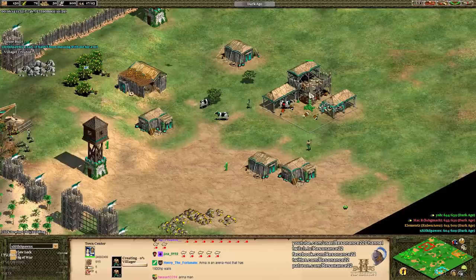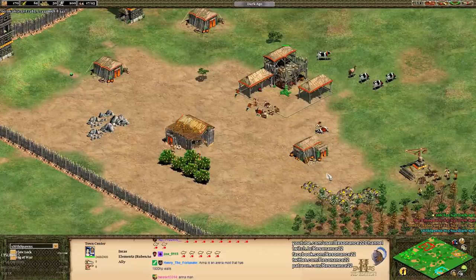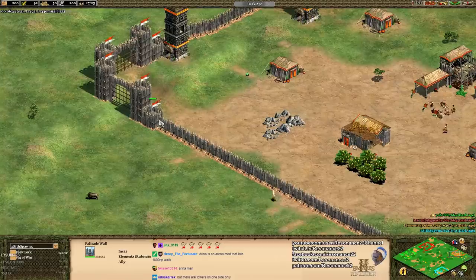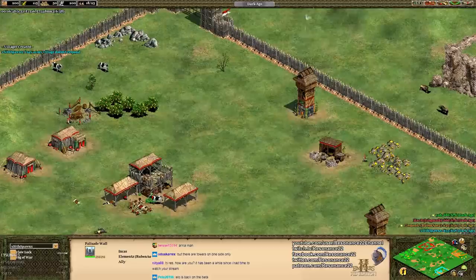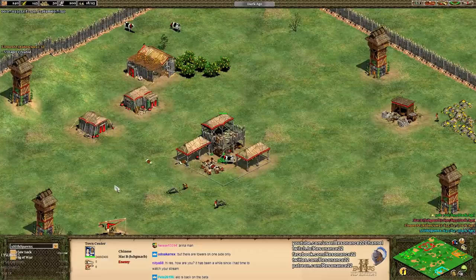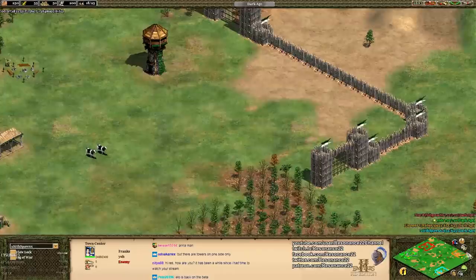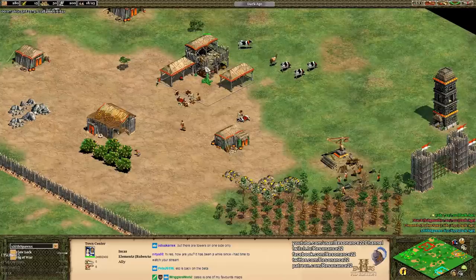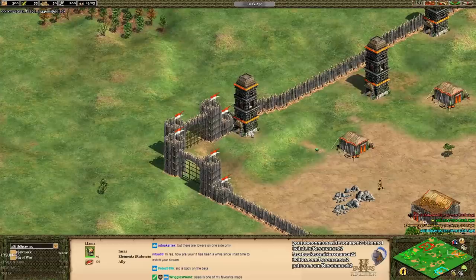This map does have watchtowers though, which does help against rushes. The reason we're playing on this custom map today — besides giving people variety — is that it's a little harder to tower rush someone when they already have a couple defensive towers. The tower rush strategy, until they get the next balance patch, is just unfathomably strong. The map determines your strategy first and foremost. And then you also want to be looking at your civs — who's on your team.